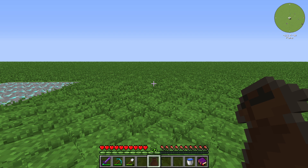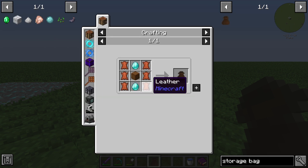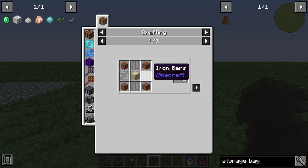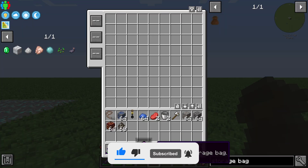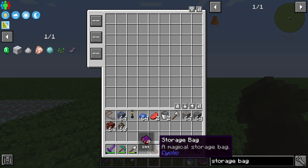Hello guys and welcome back to a new Minecraft Cyclic tutorial. In this episode we will take a further look at the storage pack. The storage pack is easy to create — we only need six levers, two diamonds, one crate, and this crate is made by four chests, four iron bars, and one sandstone. It's a very cheap item and very useful. If we right-click our storage pack, we get an extra inventory here — a nine by nine extra inventory, so nearly ninety more slots of inventory.